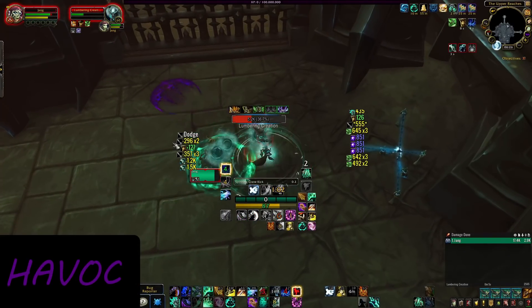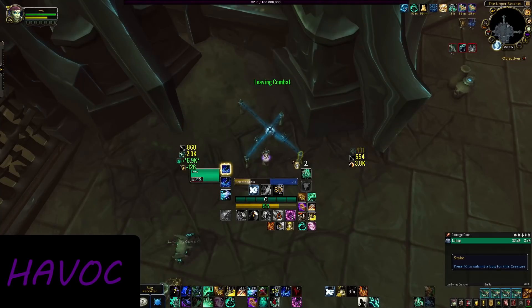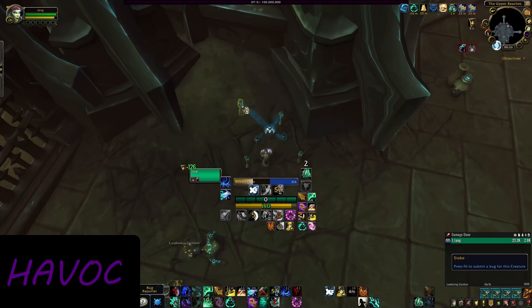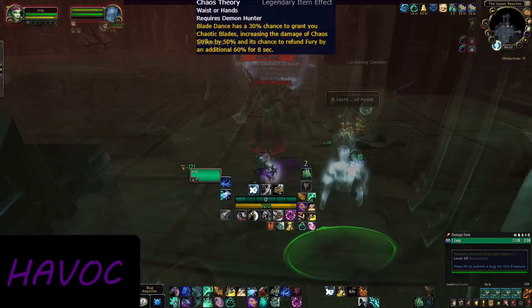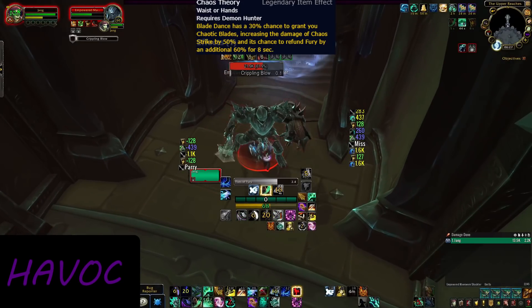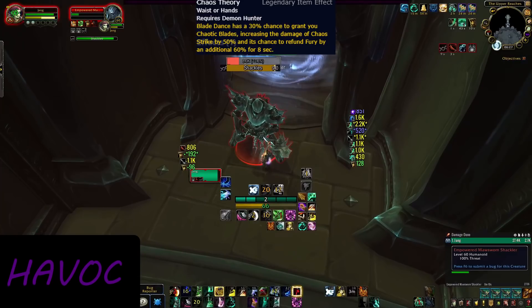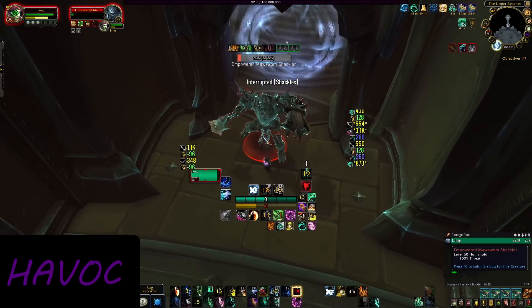Demon Hunter is here because of a legendary and because of a talent. But first, let's go over the glass half full compartment of Havoc Demon Hunter. Chaos Theory is their new legendary, which has gotten buffed from the original iteration of a week ago. Now it is much better, much stronger — very good for single target, very good for priority damage on single target. However, we've got some bad news.